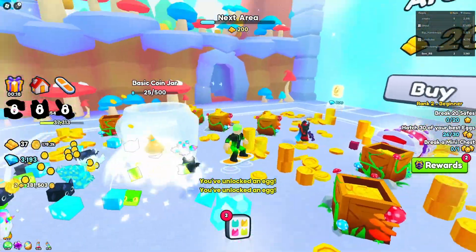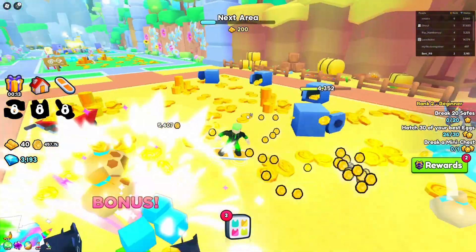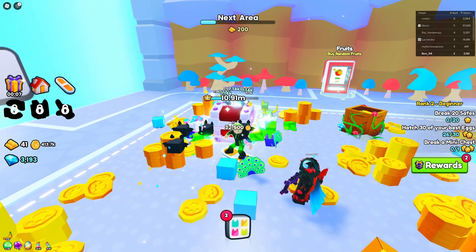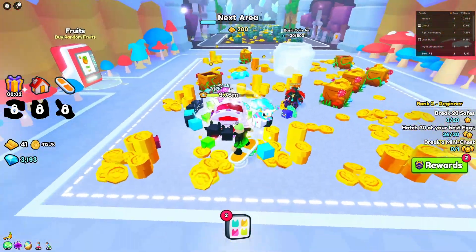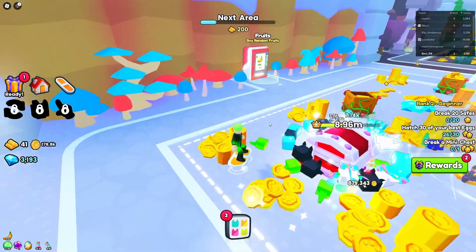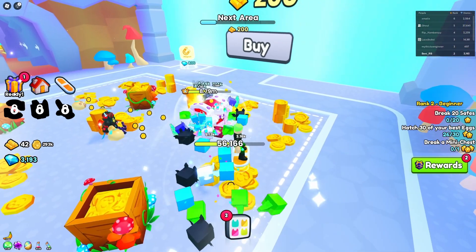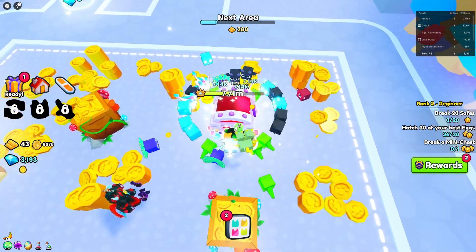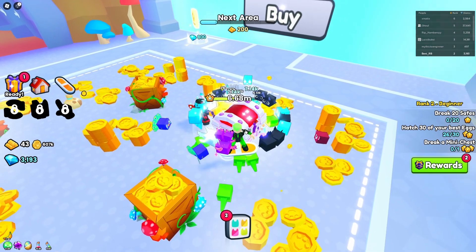There's a shortcut and a basic mini chest — let's open it up. Everyone is attacking it now. While they're breaking it, I can go buy fruits. Note that you have to tap on the chest manually if you want all your pets attacking it at the same time — a little weird but it works.